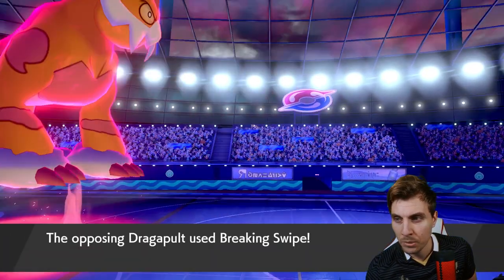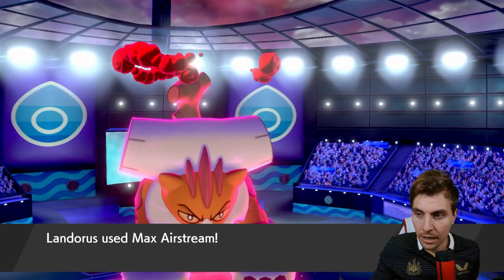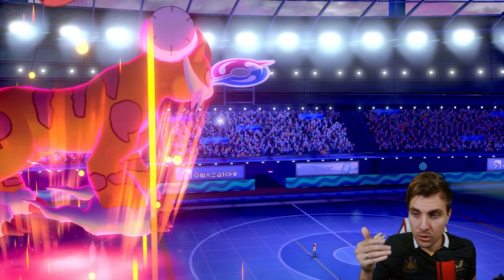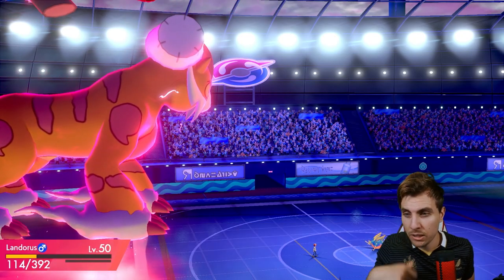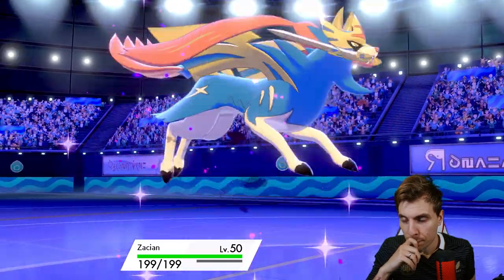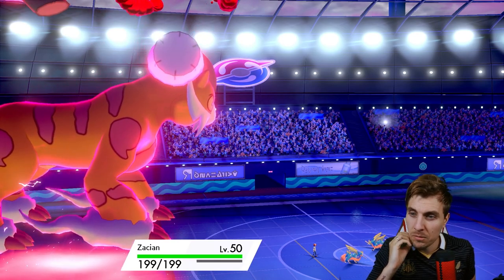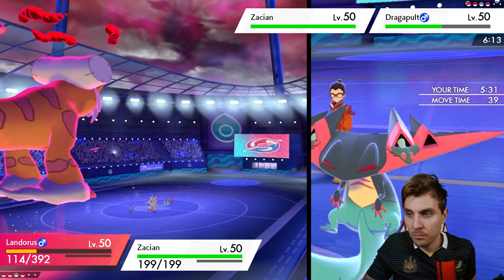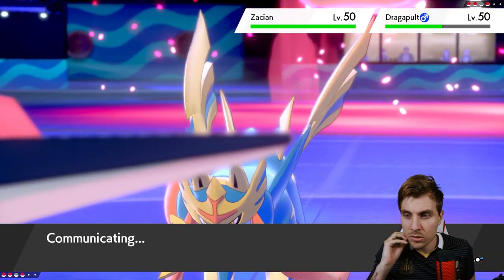We may see Will-O-Wisp — the Behemoth Blade goes into Grimmsnarl. The Breaking Swipe comes out, we'll take that. This is what I was talking about with Max Airstreams — we need to get Zacian onto the field and then we've got the option to go for another Max Airstream next turn. We could double into the opposing Zacian if the Dragapult is relying on Breaking Swipe. We could also go Max Quake into Zacian, but probably better off going Max Airstream and then Behemoth Blade into the Zacian — double up, always a risk of Protect though.